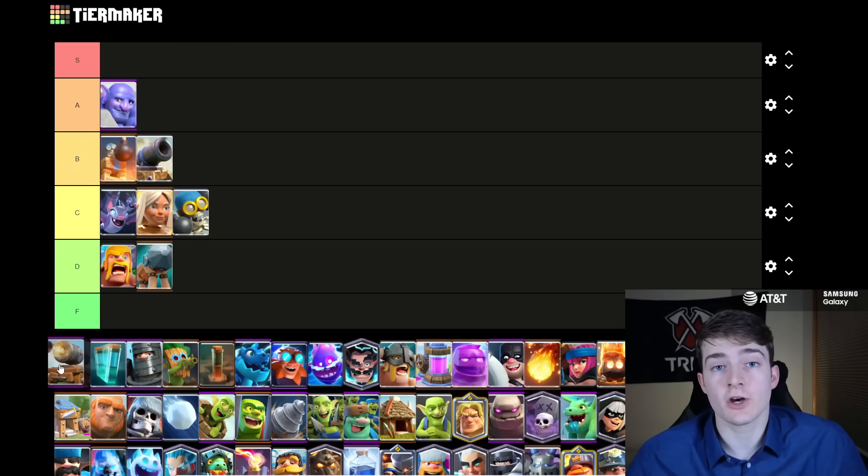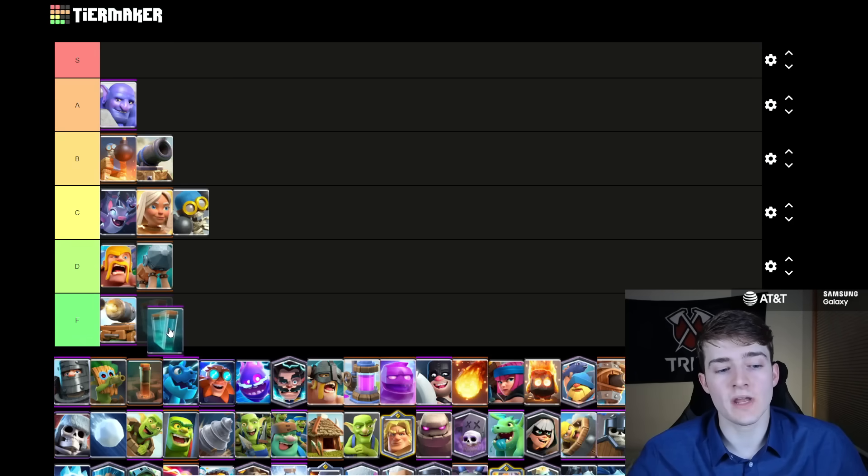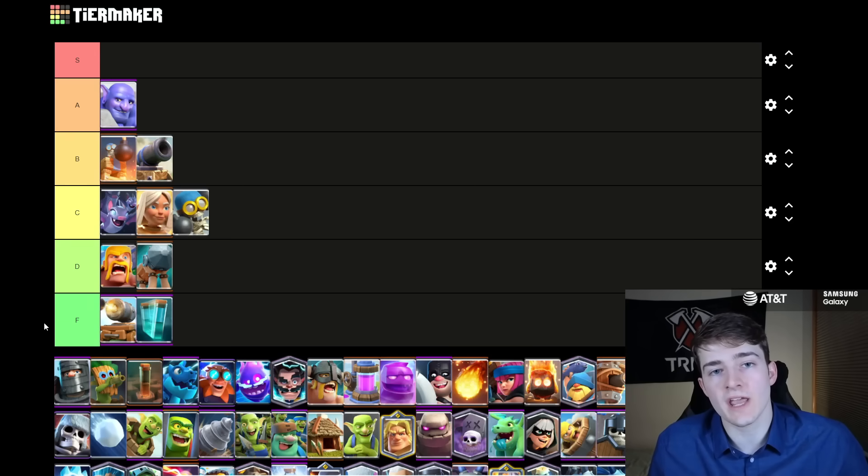Usually I put the Cannon Cart in D tier, but I'm actually going to put it in F tier because the last couple months I have never really seen it at all. No one's even using it in Mortar, no one uses it in Bridge Spam anymore — there's just no reason to use the Cannon Cart, so I can't put it higher than F tier. I think it could use a small buff. Clone is also going in F tier because no one even plays Lava Clone anymore; there's a lot of people that run Poison and Tornado, so there's just way too many counters to this card.